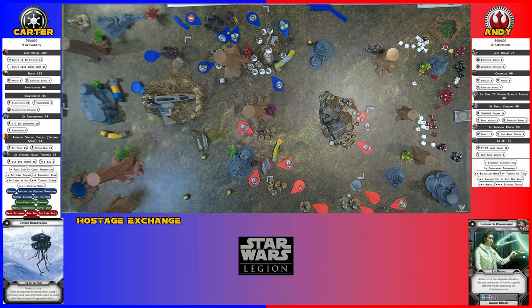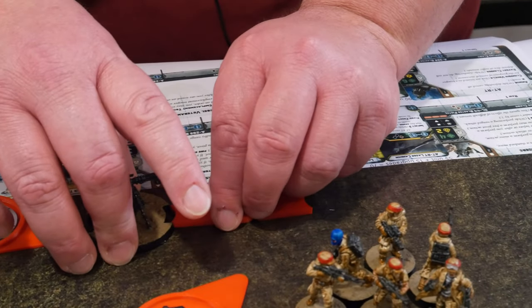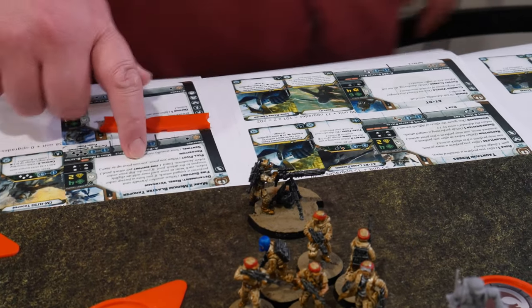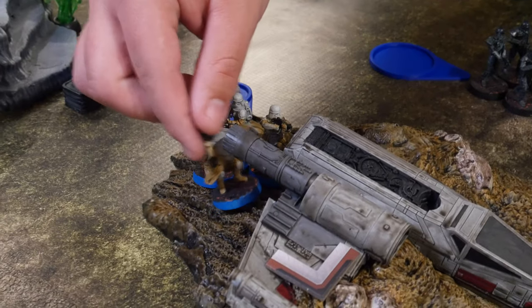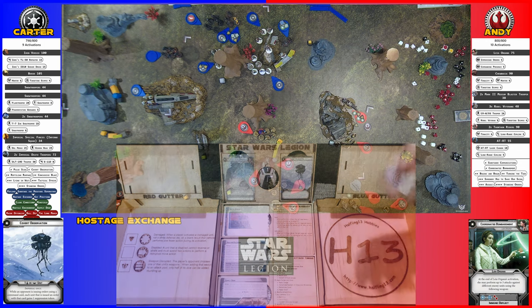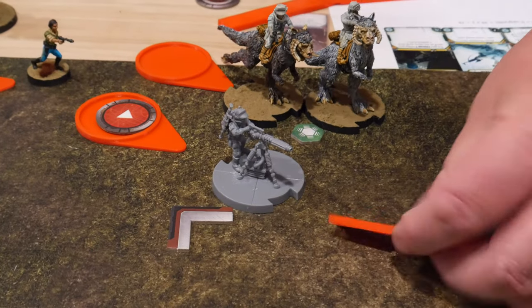Activating this unit — full pivot, then a move, then Stand By. Pivoting is an action; when he pivots he can go 360 degrees. These Snow Troopers step out, shoot Chewbacca, then step back. Two dice go to heavy cover, so just suppression. Then they move back — classic step-out-and-step-back suppression move.